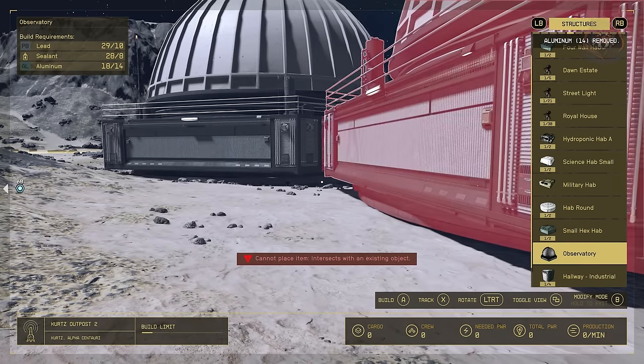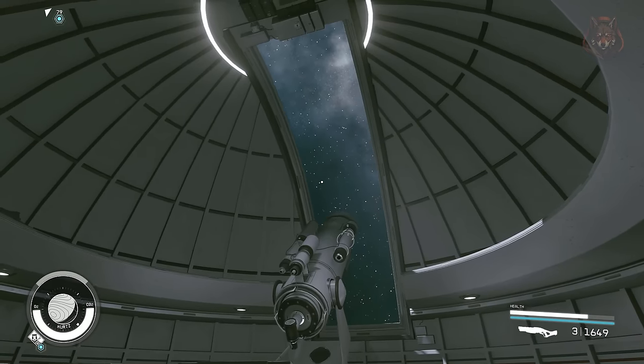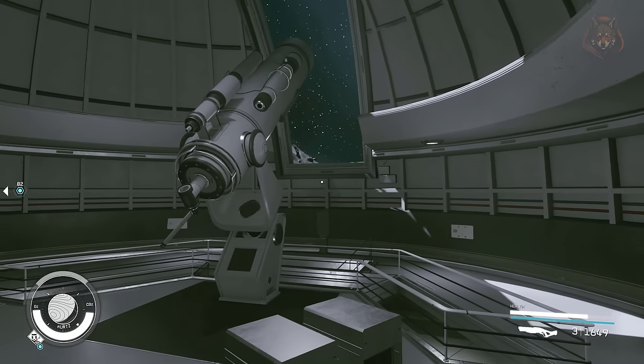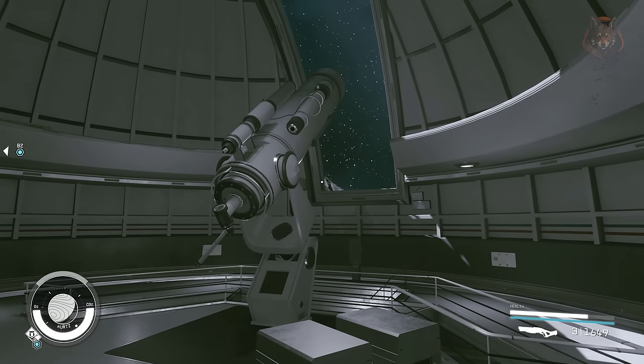The Observatory — search for the stars with a new observatory built at any outpost. This mod was added by Bethesda themselves and looks good in any outpost. Unfortunately it's just for show and you can't actually look through the telescope, which was a bit disappointing, but the observatory itself does look really good.